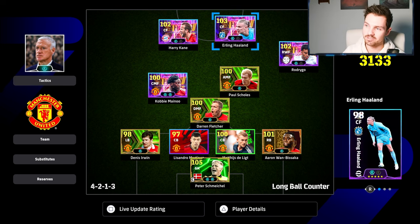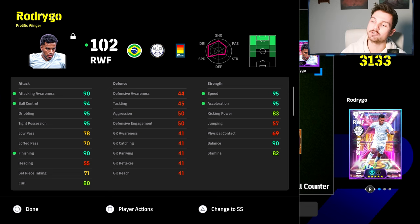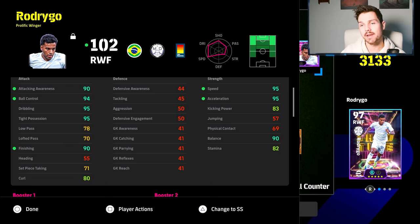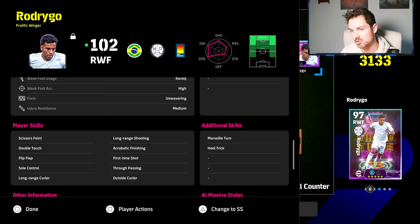Last but not least, Rodrigo. His build is very straightforward - 90 attacking awareness, with 94, 95, 95 on key stats. You don't need passing unless playing him as a right midfielder. 90 finishing is huge, 95 speed, 95 acceleration, and 90 balance. The only thing he's missing is 83 kicking power - you could give him one more point there and a booster. I think heel trick is important on him, and his double touch, flip flap, and sole control give you advanced double touch or ball roll outside curler.